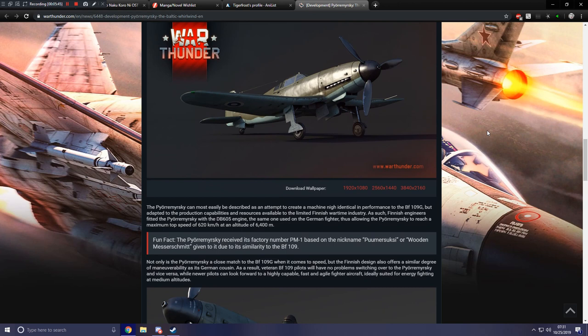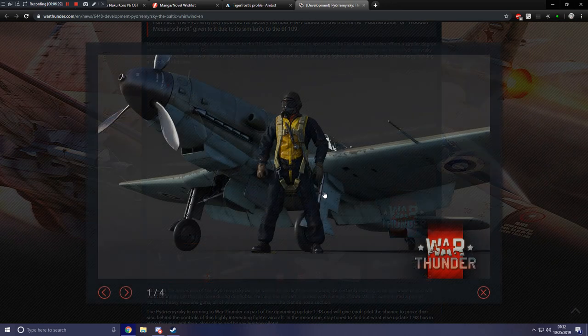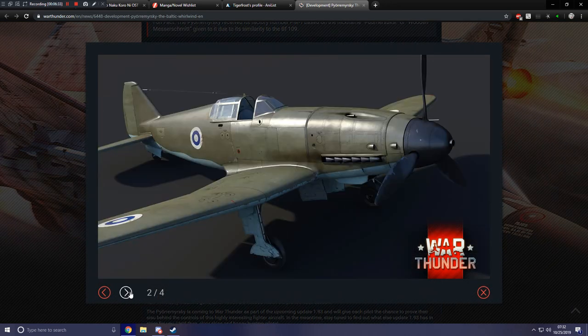Not only is the VL a close match to the BF-109G in speed, but the Finnish design also offers a similar degree of maneuverability as its German cousin. Veteran BF-109 pilots will have no problem switching over to the VL and vice versa, while newer pilots can look forward to a highly capable, fast, and agile fighter ideally suited for energy fighting at medium altitudes. Never underestimate a BF-109's maneuverability with high energy — that's why I prefer the mid-109s like the early F's and G2 specifically. Here we can also see the new Finnish pilot model coming to the game, and the aircraft's front end could easily be mistaken for a 109.